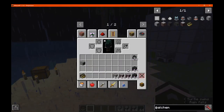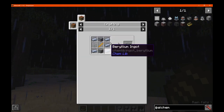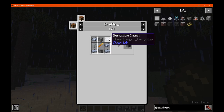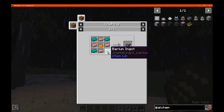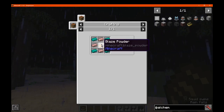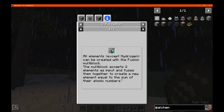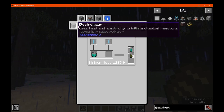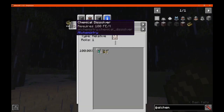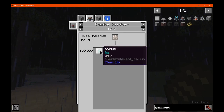Moving on, we have the fission and fusion reactors. What you want to do for these is get a fission controller — starting with fission first and then moving to fusion. You want beryllium, fission casing, a blaze rod, and glass. The casing is simply made with barium, magnesium, and blaze powder. You'll want to use the chemical combiner for this. You can get barium from barium chloride if you're using Tech Chemistry, or if you're using only Alchemistry, you need to use quartz, which has a 100% chance of working, so it's not too difficult.